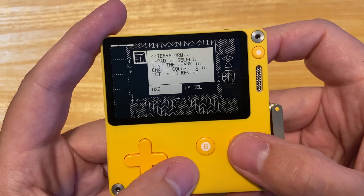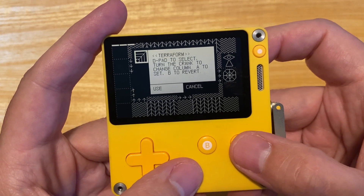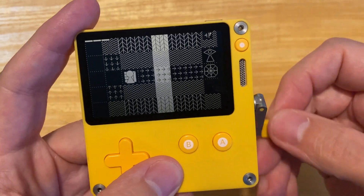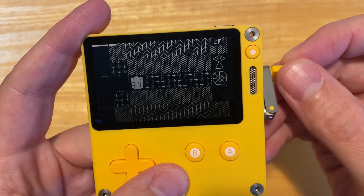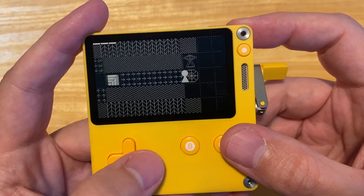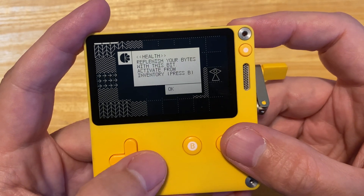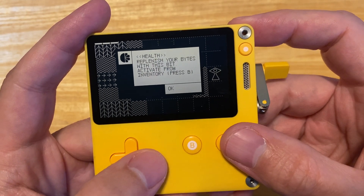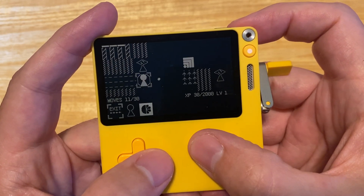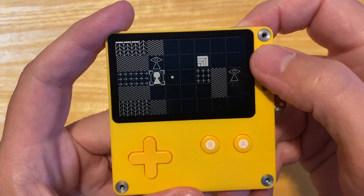D-pad to select. Turn the crank to change column, A to set, B to revert. Punish your bytes with this bit — activate from inventory, press B. Lots to learn here and discover, so let's go to the next game.